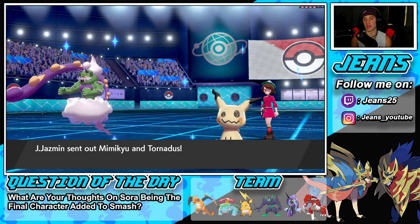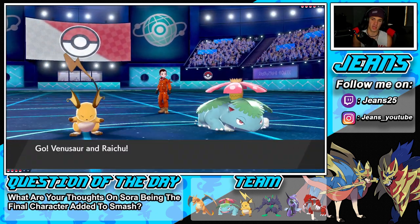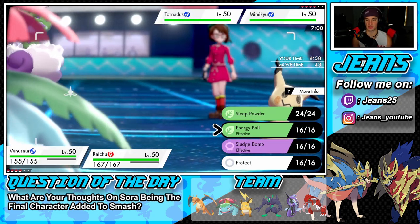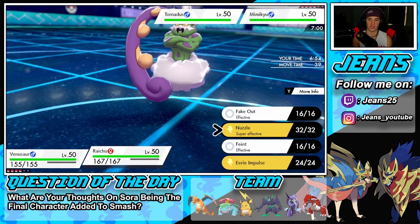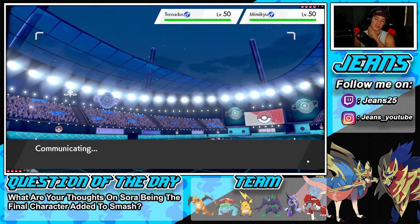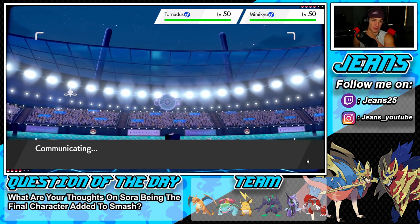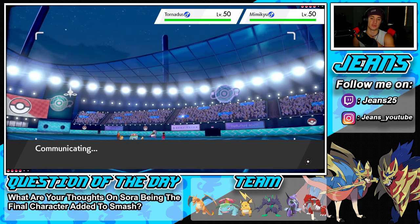He goes Mimikyu and Tornadus - he might be trying for a Trick Room. I'm definitely going to Fake Out the Tornadus and put Mimikyu to sleep. We might not even see the Mimikyu's move because we Fake Out and put Serene to sleep. I'm with it all day.